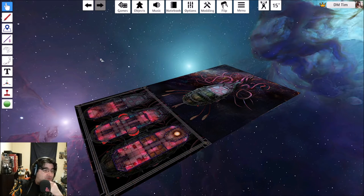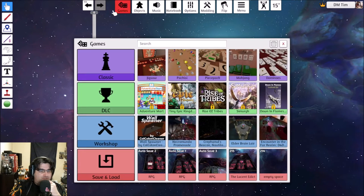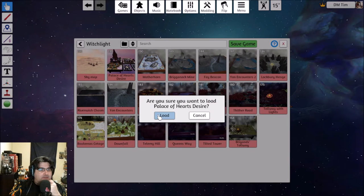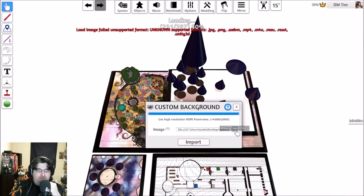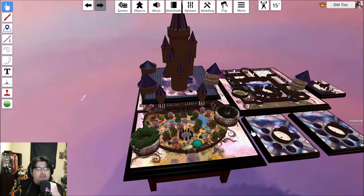Today I wanted to do something a little bit different - I wanted to go through showing off how I build maps in Tabletop Simulator. I've posted a few different maps that I've done in various places like on Reddit and Facebook, and people have been somewhat impressed. So I figured I'd give you a step by step on what I use and how I do it. The one I was showing off before - the one I'd forgotten to turn the audio on for - was this one here: the Palace of the Heart's Desire.